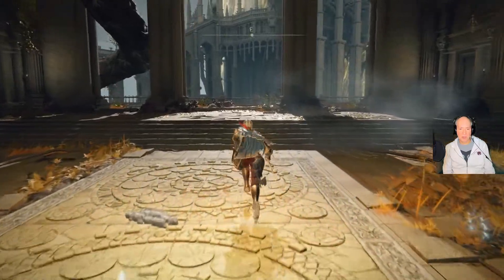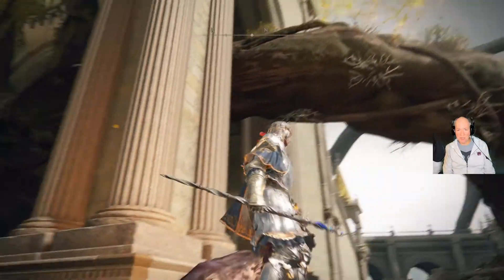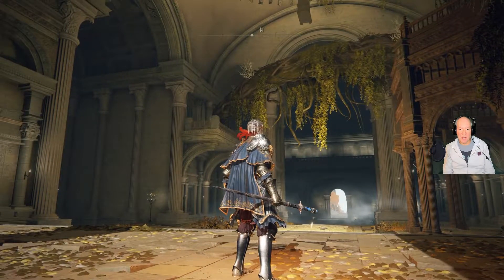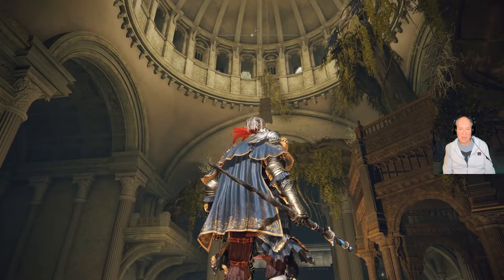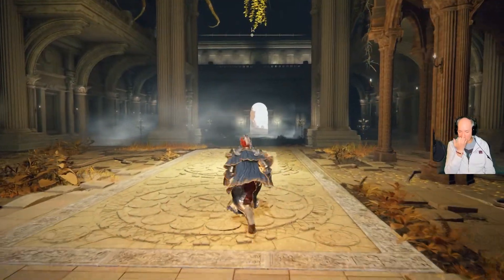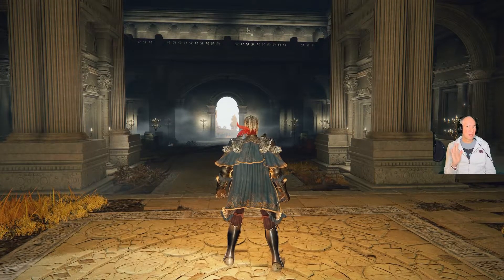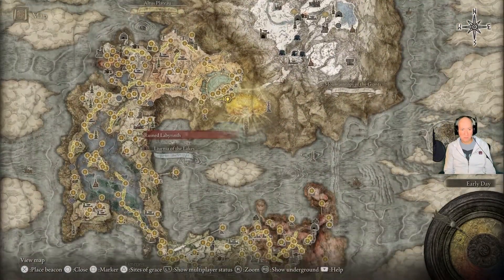After defeating the boss here, you want to run up this way. You'll see there's a chair hanging right there, right above my head. You'll end up having to go around that upper level to catch on to this branch and walk up there. There's a person there who will have a prayer book, and you'll need to take that prayer book to Muriel at the Church of Vows — way back over here.